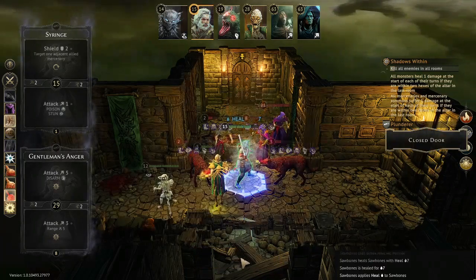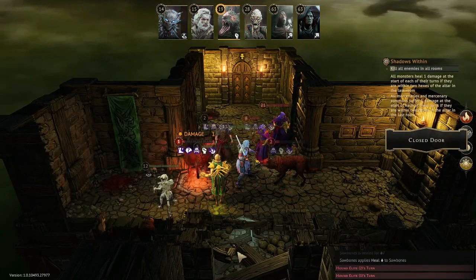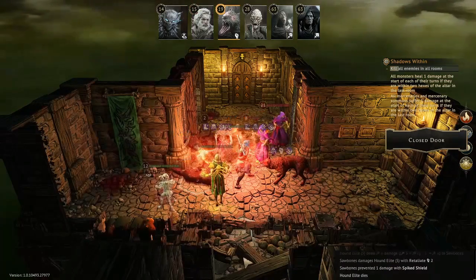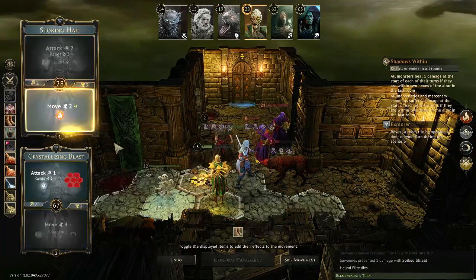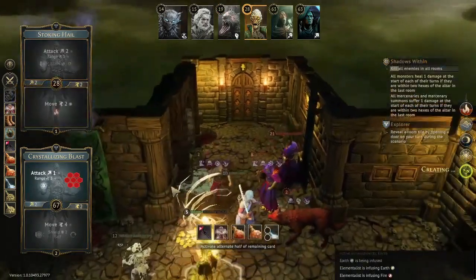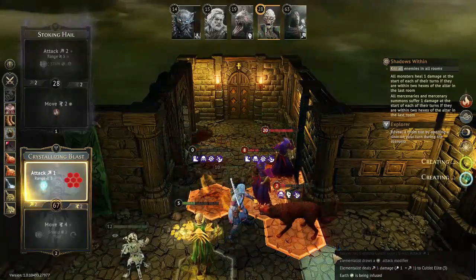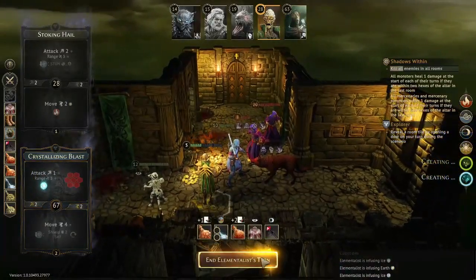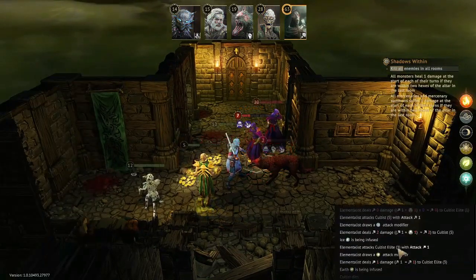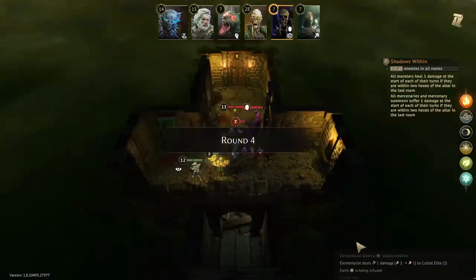On turn one I used Euthanize to kill one of the cultists so I wouldn't have to worry about them summoning super early. Luckily I had stuns pulled on the turn they drew a summon card, so only one of the three cultists is going to summon — not too bad. Unfortunately my Sawbones is going to be heavily cursed throughout this whole run since all of these cultists curse with every attack. I added leaf to the bottom of Stoking Hail so that pairing it with Crystallizing Blast will always set the three elements I want — fire, leaf, and ice — so on my following turn I can do a two-target stun.